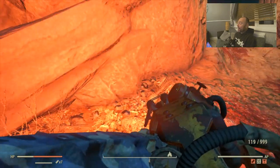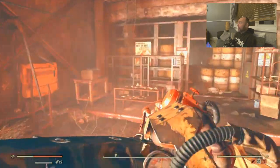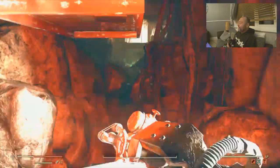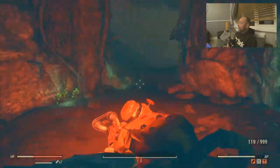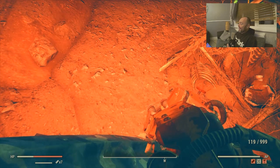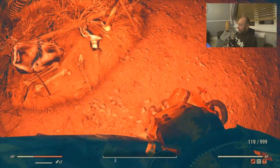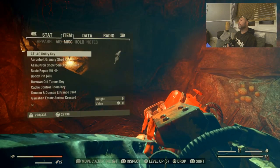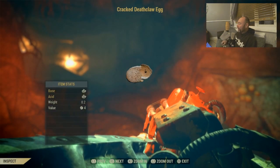Starting with one of my favourites — the cracked deathclaw egg and the normal deathclaw egg. You can only put the cracked one in your vendor machine. Here on the map is the abandoned waste dump. Come into the little cave, follow this route, and you'll find some of these eggs on the floor. They look really good in your vendor machine — there they are, beautiful. They do look quite big in your vendor machine too.